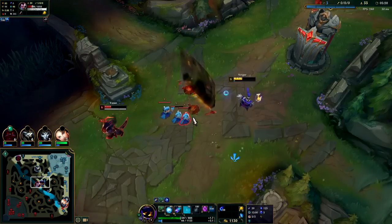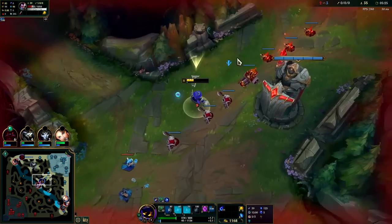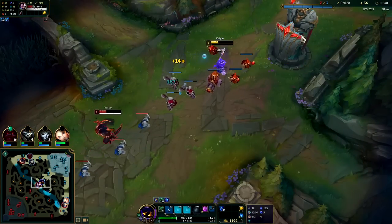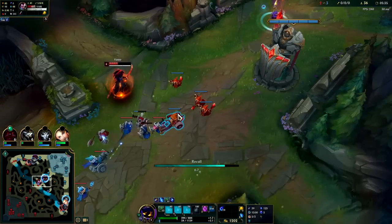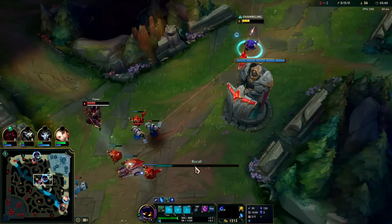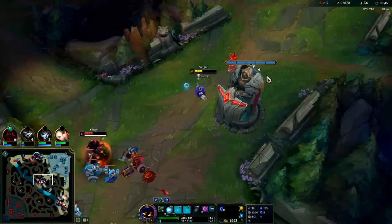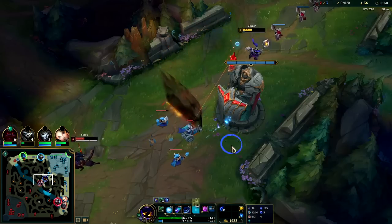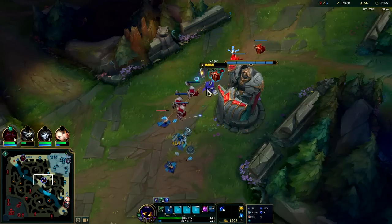Beat out his windwall with an auto — very nice. Alright, it's time to reset. I'll use level six as well — I think I soaked some experience while he was mid. I guess I'll stay — I don't want to miss this as I'm resetting because I kind of have to wait in base for gold anyway, for my health and mana back. We'll get the cannon so it's whatever — plus four.